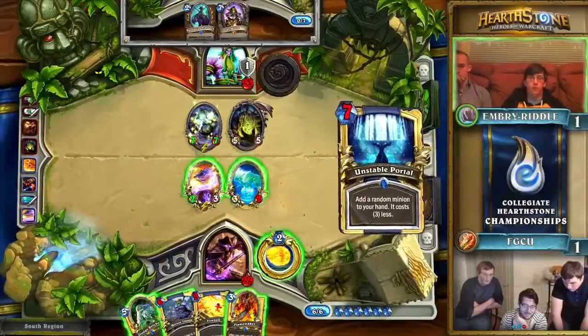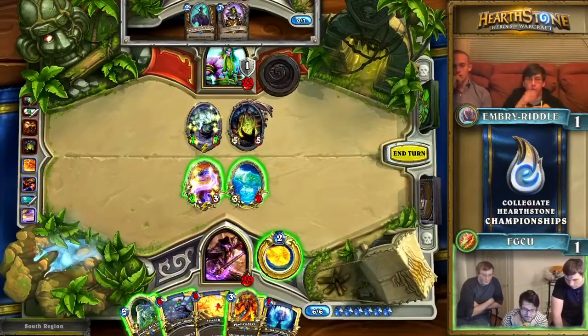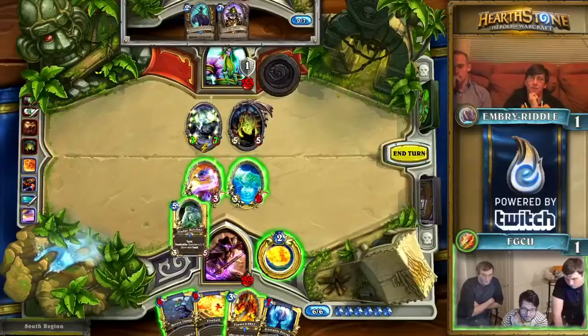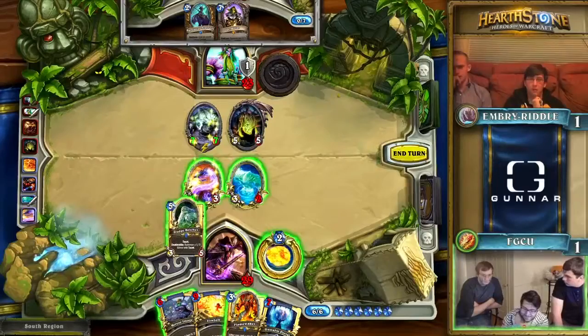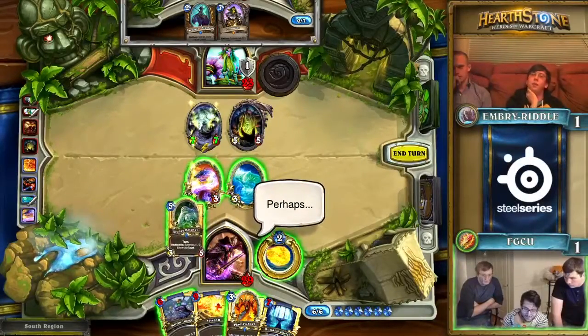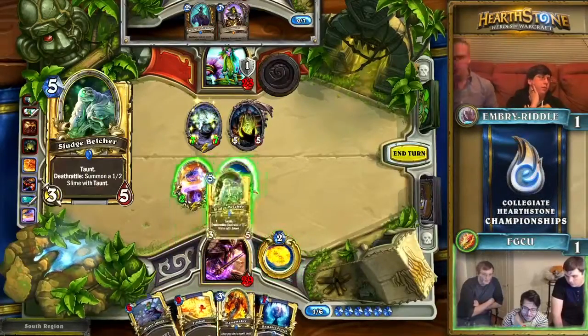Before they were likely going to have to Fireball the Dr. Boom. But Embry Riddle is making great use of this Lothab — they bring the Shade out of stealth this turn knowing that it can't get Polymorphed or Fireballed. They know that this 7-7 can just start being a nuisance for Florida Gulf Coast, and now staring down this board presence, Embry Riddle may have bought their ticket back into this game.